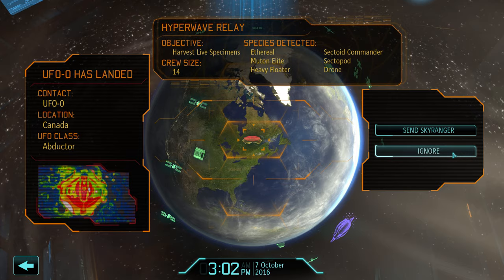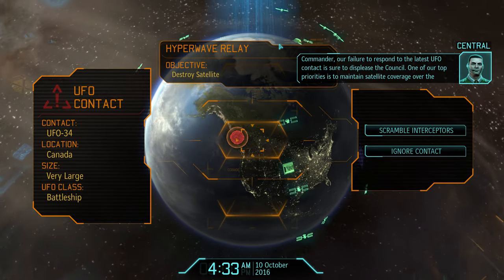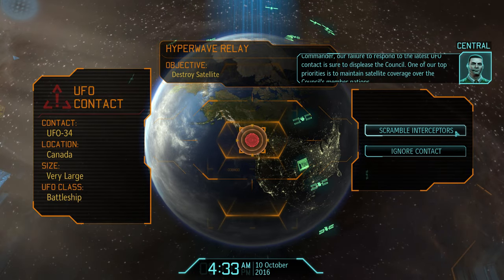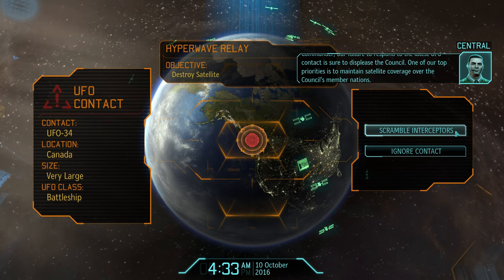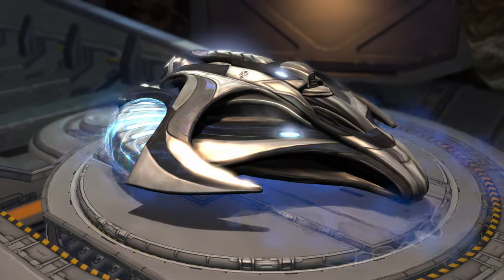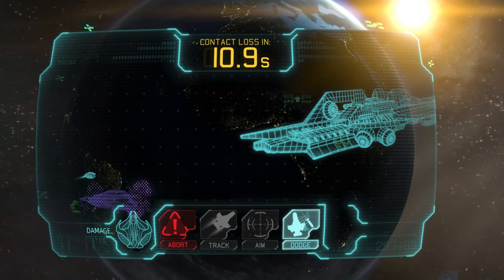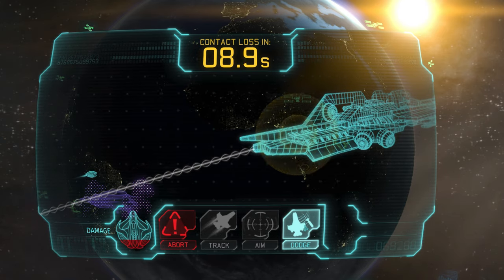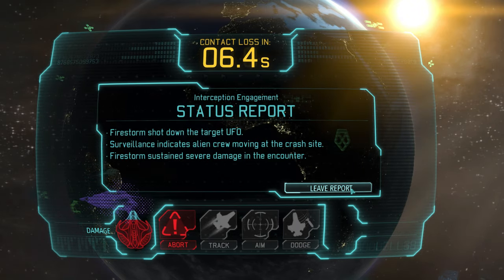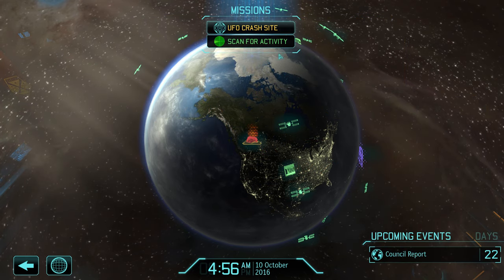The first UFO of the episode is a landed abductor, but as always we will ignore it and wait for the battleship, which we can then actually shoot down. Let's launch our Fusion Lance Firestorm and shoot down UFO number 34 of this playthrough. A good start and the crash site will of course not be cleared, so let's keep going and see what else we can find.